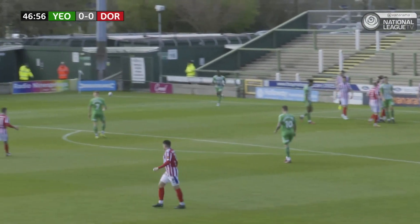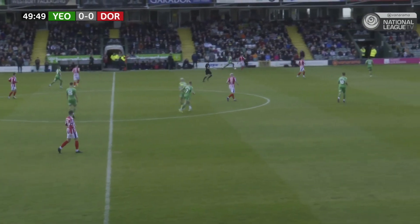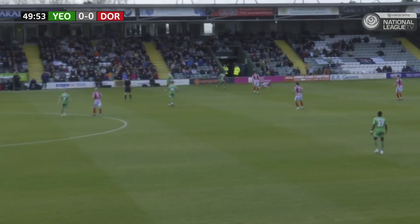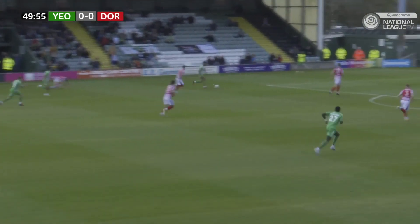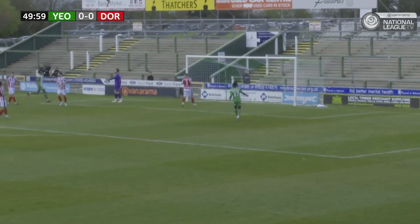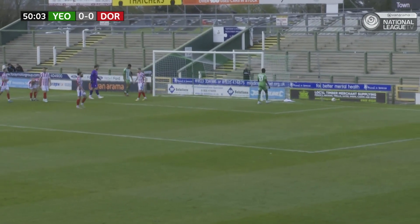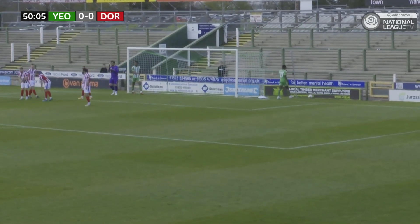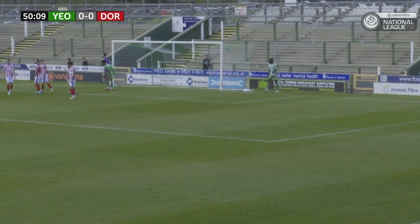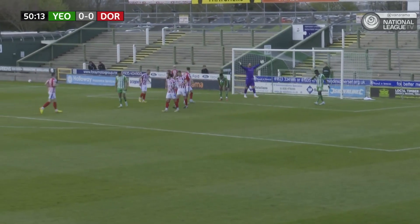Yeovil pushing early in this second half. Freckleton on the far side, a little overrun with the wind, but he gets a throw in. It falls nicely to Mewitt as he slips. Here comes Freckleton — can he shoot? He takes a touch. And it's in — No! It just went wide. I think everyone was celebrating to my right-hand side. The way that just fell, it shows how the wind plays tricks on you.